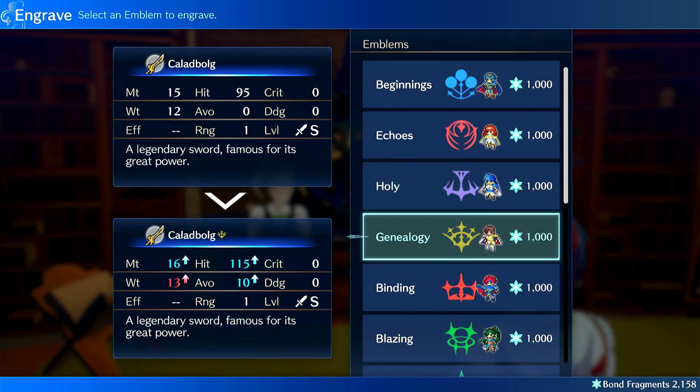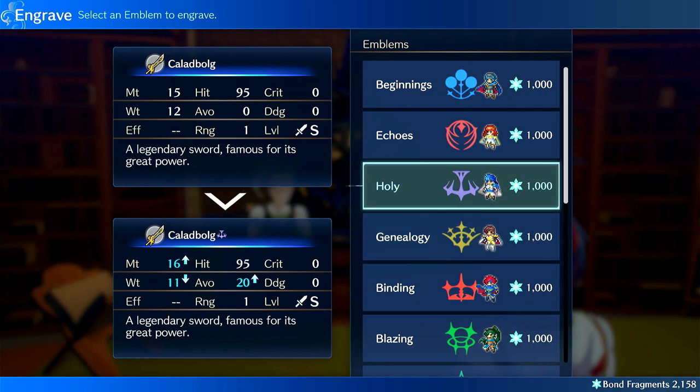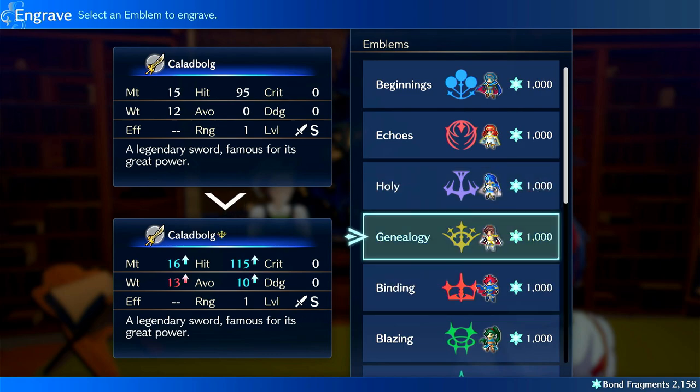Genealogy is also a really good one. It does increase weight, so there are two ways to run this. The first is to throw it on a unit who isn't going to double anyway, so weight doesn't matter, and they also need an increase in damage and hit. The main use case is increasing damage and hit, so it's great on axes or units with high build so that the weight doesn't matter. The other use case is on brave weapons for scaling accuracy and damage — units running brave weapons need either high build or high speed to offset the weight. It also gives 10 avoid, so it's one of the better engravings that a lot of units want.